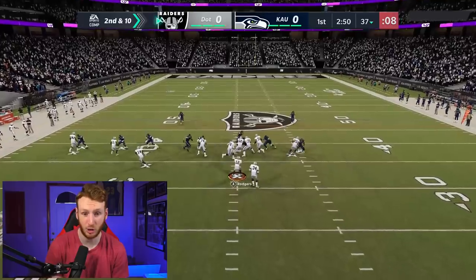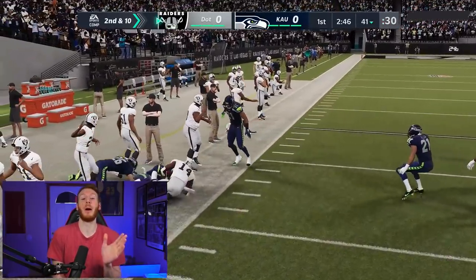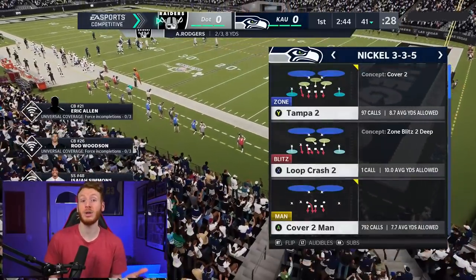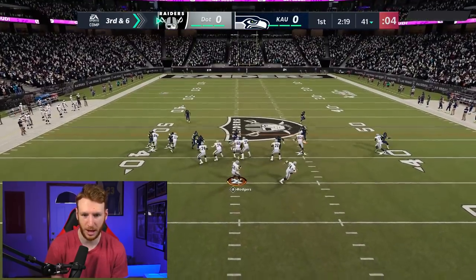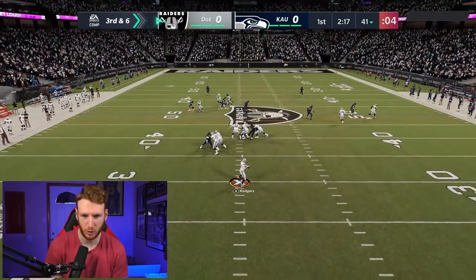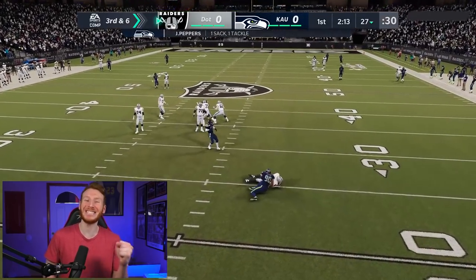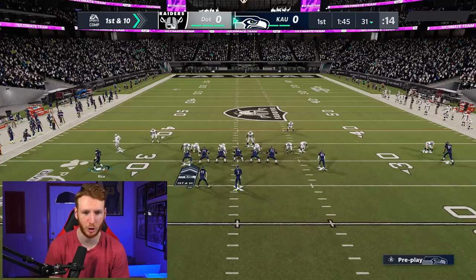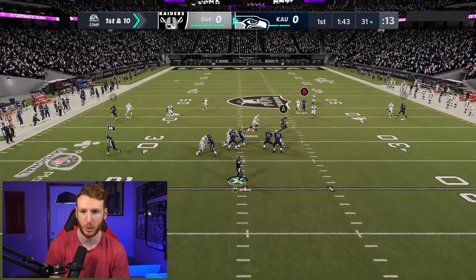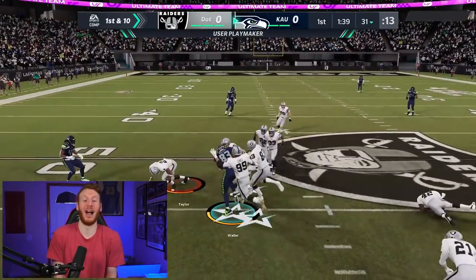Now they're audibly over to what looks like gun trips tight end. That's a little bubble screen — good tackle. They're going to be audibly around a lot, so we'll have to continue to adjust for whatever formation they're going to. This is a big third down early on in this game. Just gonna try to lurk the middle of the field. Let's go! Great block shed. This looks like it could be man coverage right here. We do have a possible Playmaker drag on the tight end, and we have a post route. Playmaker back — yes! I'm loving it, I love this Playmaker.